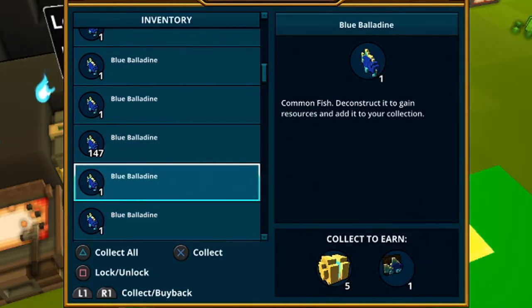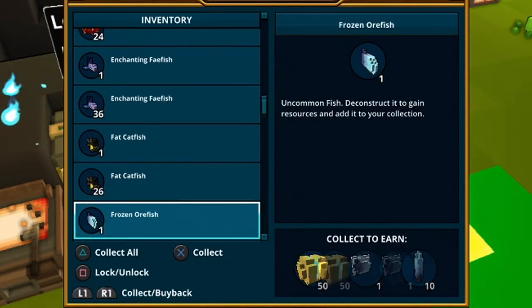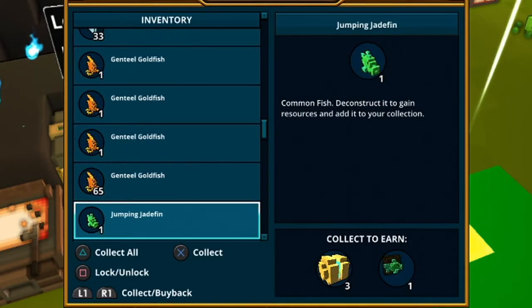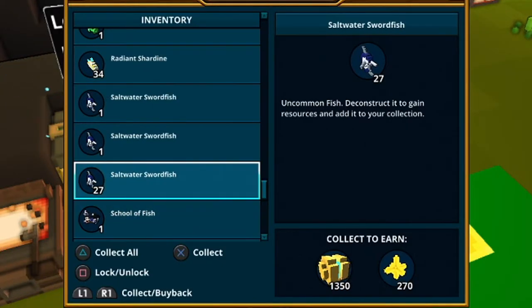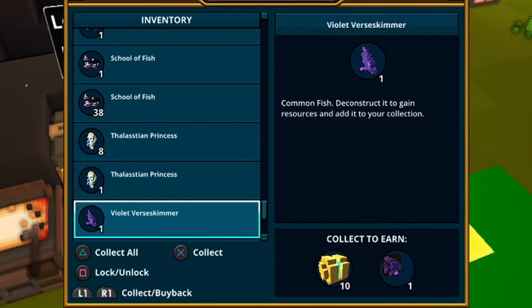The blue balbadine gives a nice amount of glim, which we'll loot collect in a minute. We've also got some fat catfish with a little bit more glim, all these jade jumping fins and trophies, 34 radiant shardines, some saltwater swordfish which give a little glim and flux, and the school fish which gives black pages, the princess, and a little bit of glim.